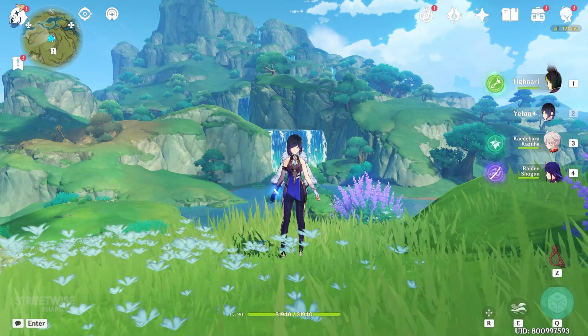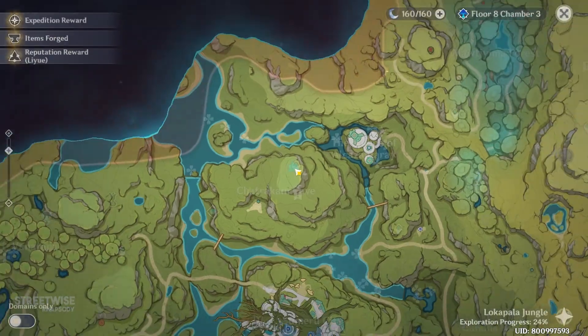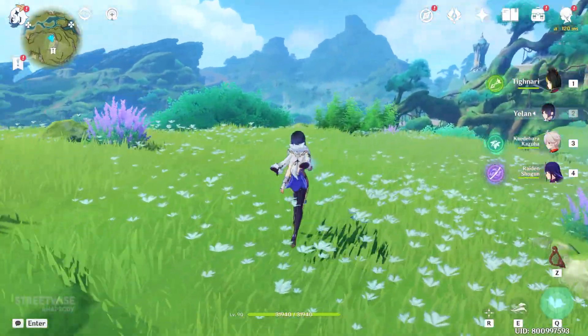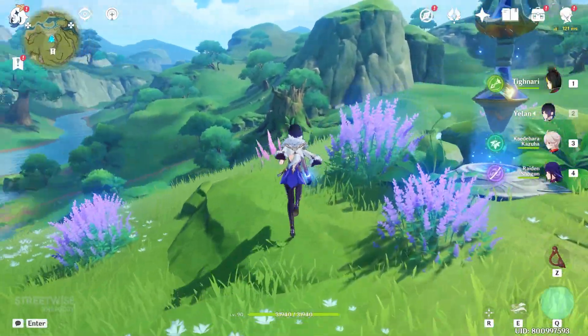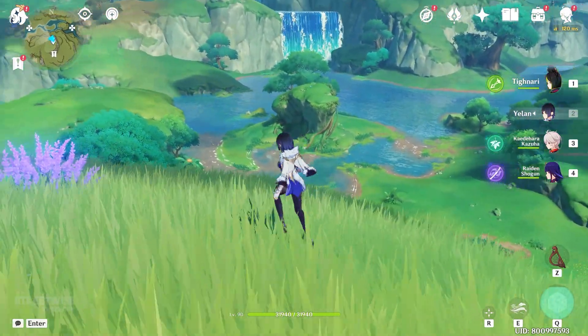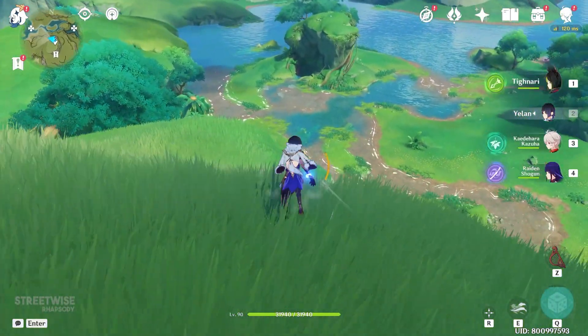Hey guys, welcome back to my channel. In this video I'm going to show you the location of a hidden teleport waypoint. It's actually on this little island over here — we will be gliding there. You see that little island over here in front of us? That's where you need to go.